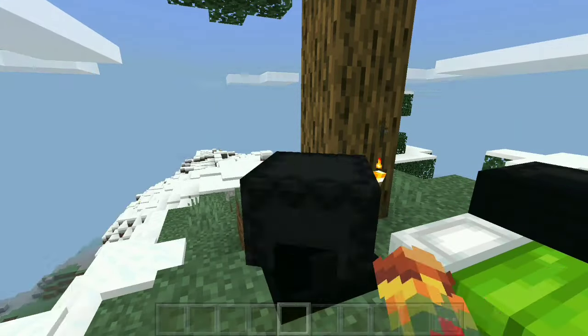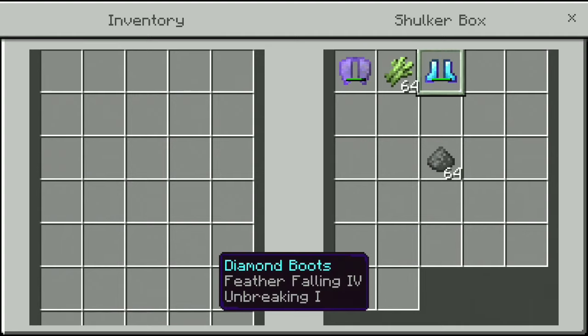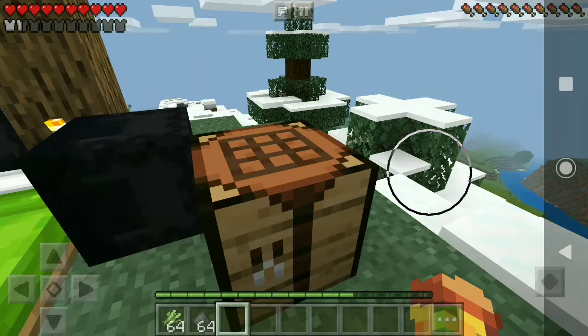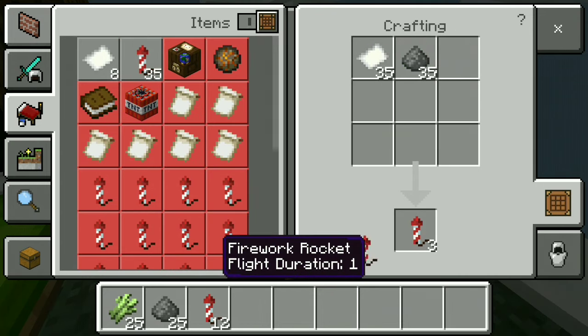To fly with Elytra, you will need an Elytra, preferably with Mending. You can also put Unbreaking 3 on it. You'll also need sugar cane, gunpowder, and some Feather Falling boots so when you land, you don't end up dying. You need the gunpowder and sugar cane to make fireworks — you can create paper, and then make a bunch of fireworks.